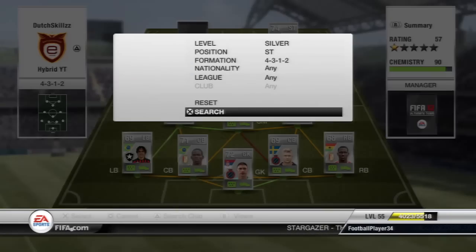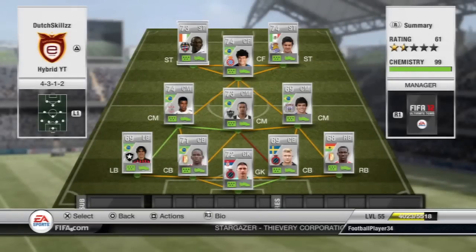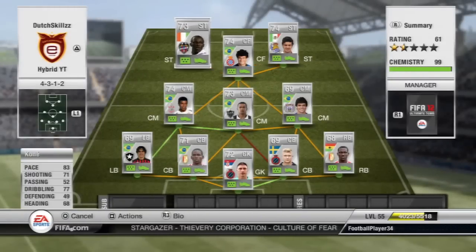Moving on to the final striker, we have Kone, playing on the left since he's right-footed — the opposite of Vela. He has 83 pace, 71 shooting, 77 dribbling, and just like Vela and Coutinho, he is also a four-star skiller, which makes him even more deadly. Those three guys up front are just a tank — a really good combination and absolutely amazing.